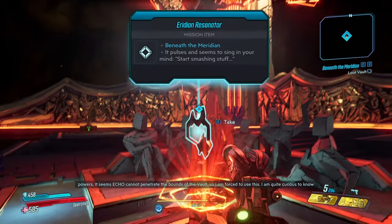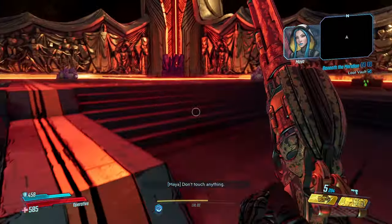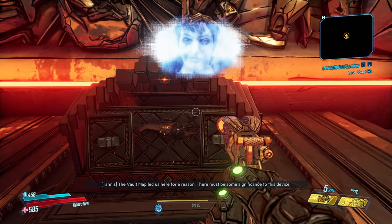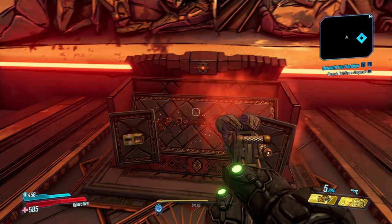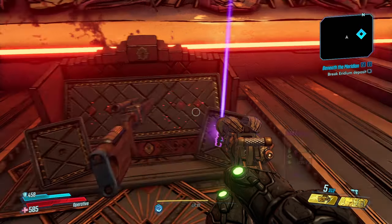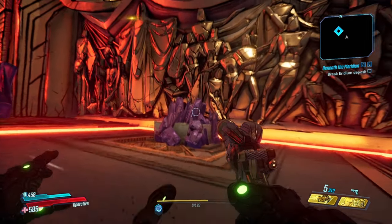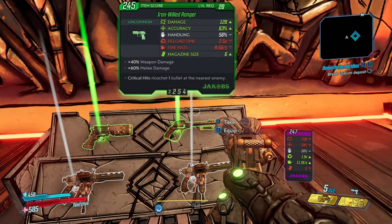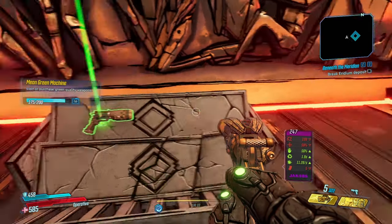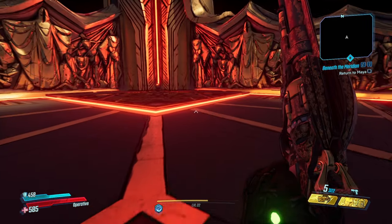This looks amazing. We got an Iridian Resonator — I guess we can now smash those ripple things. Let's open the chests we don't need to smash first. That's a Jacobs, but not a great one. Let's smash and check the other chest — oh my god, rocket launcher! Let's go back.